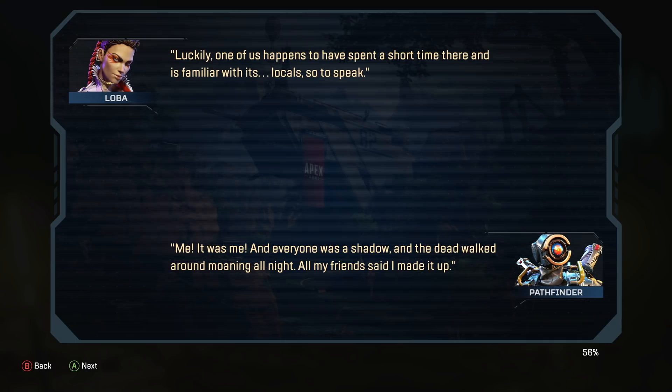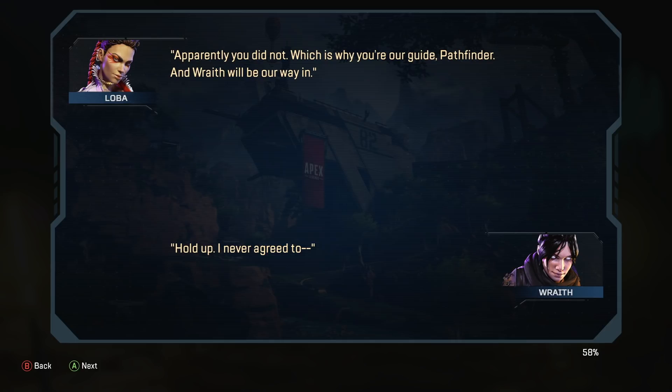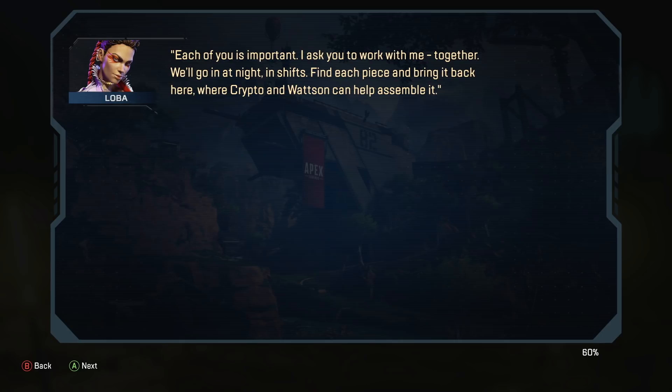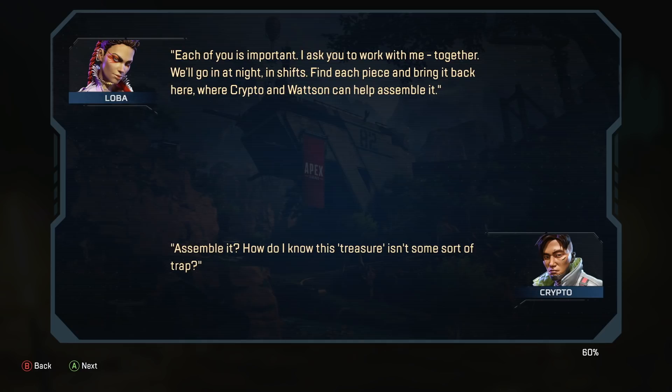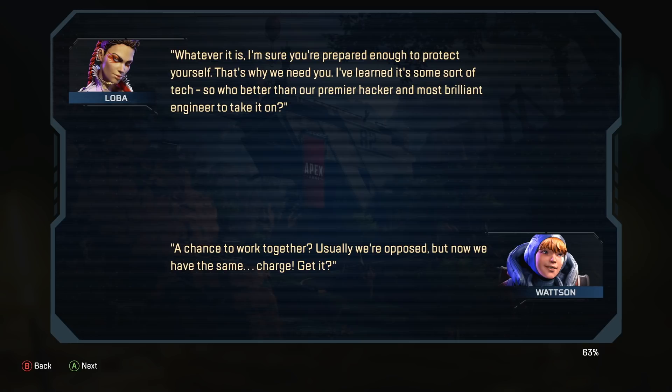'Me, it was me, and everyone was a shadow, and the dead walked around moaning all night. My friends said I made it up.' — 'Apparently you did not, which is why you're our guide, Pathfinder, and Wraith will be our way in.' — 'Hold up. I never agreed to...' — 'Each of you is important. I ask you to work with me together. We'll go in at night, in shifts, find each piece, and bring it back here, where Crypto and Wattson can help assemble it.' — 'Assemble it? How do I know this treasure isn't some sort of trap?' — 'Whatever it is, I'm sure you're prepared enough to protect yourself. That's why we need you. I've learned it's some sort of tech, so who better than our premier hacker and most brilliant engineer to take it on?'